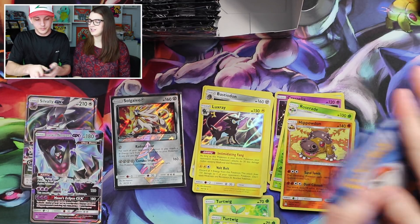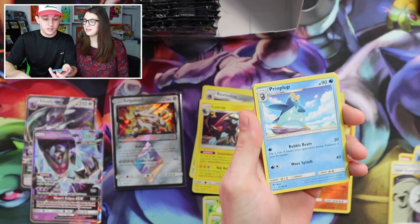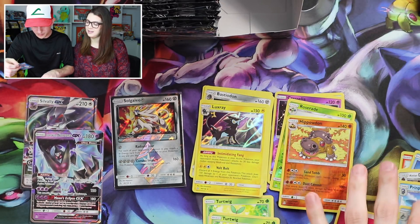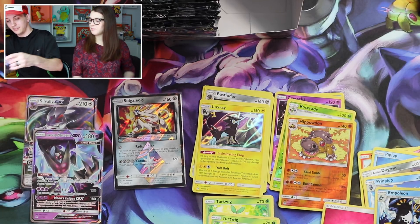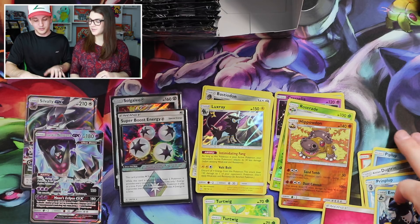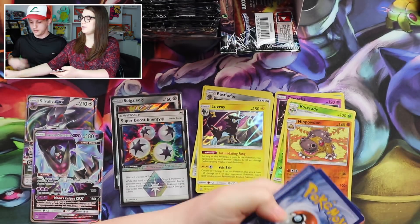Sneasel, Eevee, Magmar, Morelull, Piplup, Alolan Dugtrio made a comeback, Unit Energy, Prinplup, a Super Boost Energy — which is another Prism! Nice. And can we get the Ultra Rare in the pack? No — but we got the whole Piplup line: Piplup, Prinplup, and Empoleon! That is really cool. And we got a Prism in it — Super Boost Energy. Two Prisms down, not even half a booster box. I'm curious about what the ratios are for Prisms in booster boxes.